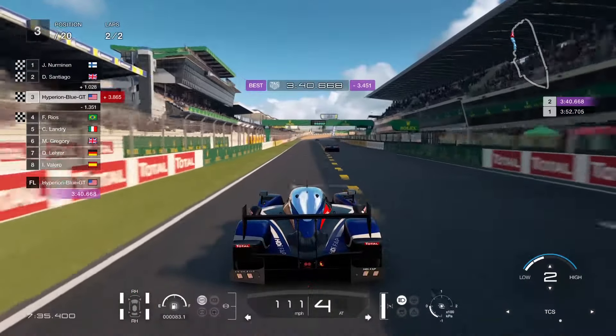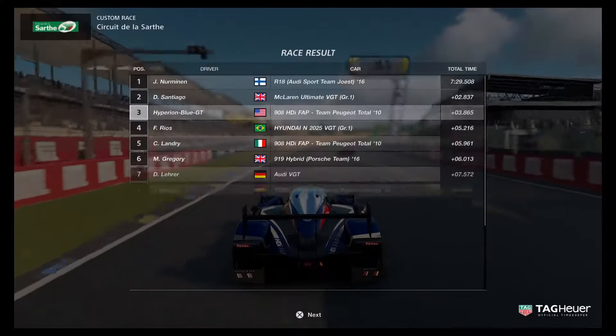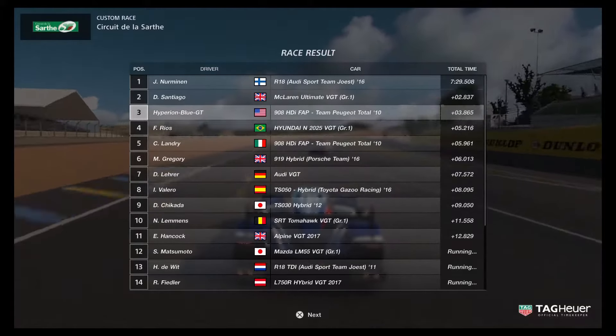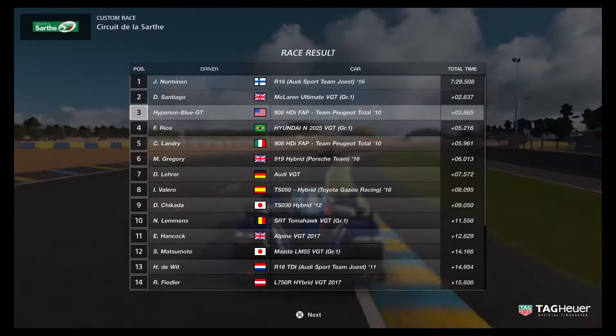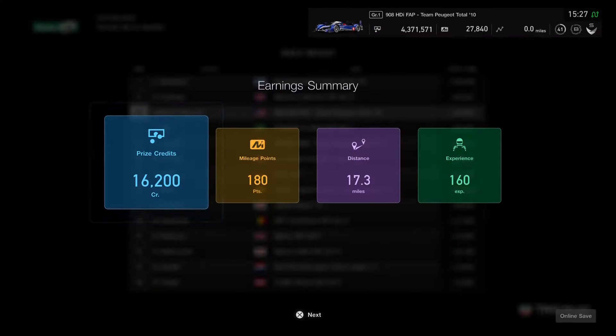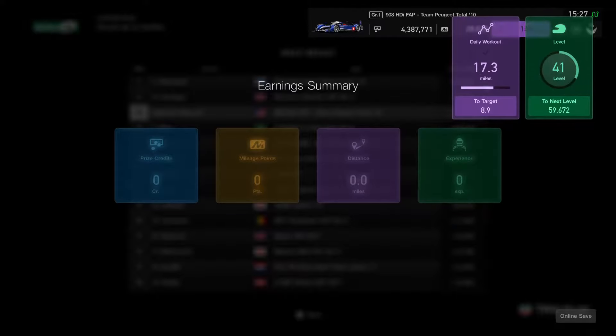The finish line is at the stopping point — this was a good try-out of the course. I'll have to get ready to use Group 3 race cars. With two laps done, that's 180 mileage points — a good extended time.